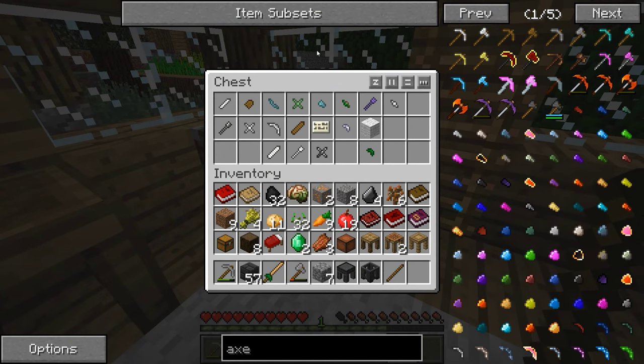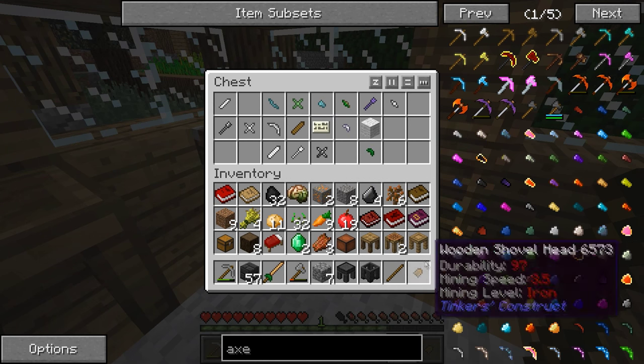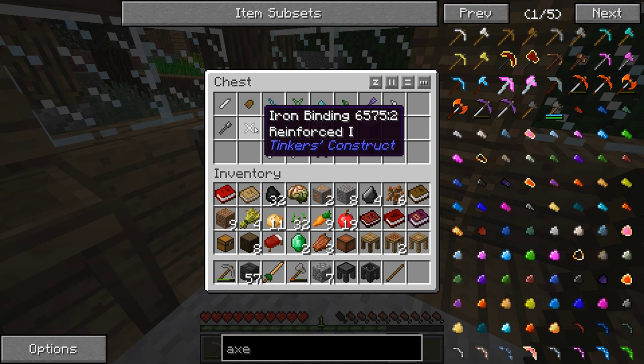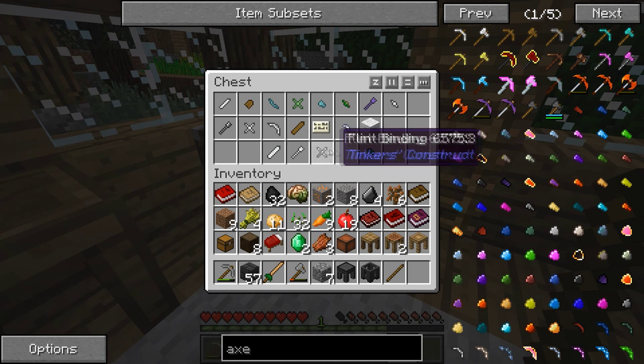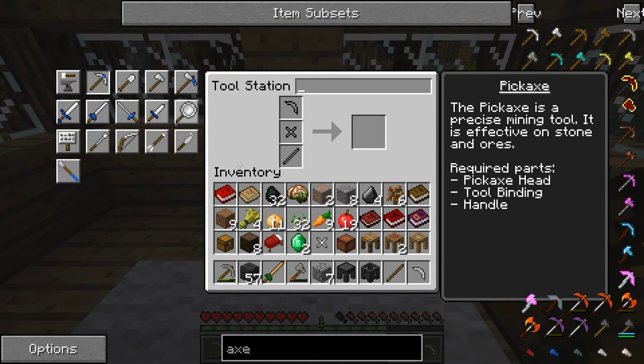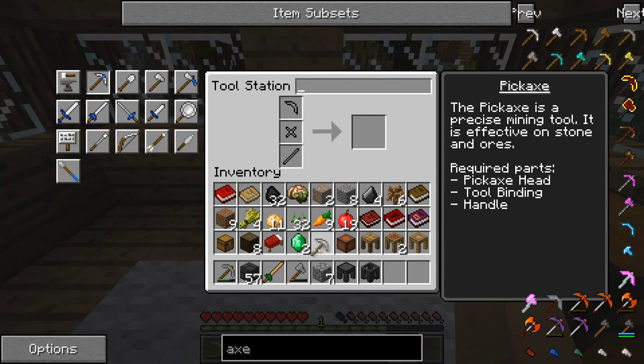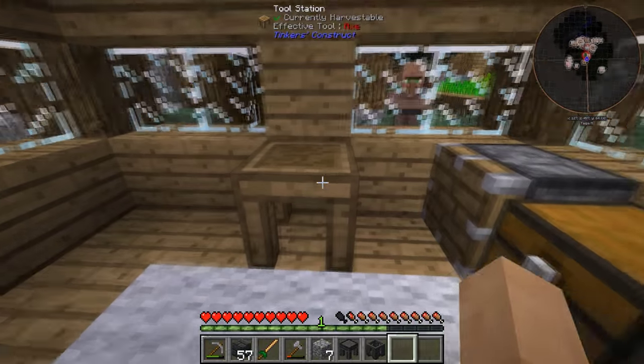We only have a wooden shovel head — that's really not great. But we have an iron pickaxe head and an iron binding, and I think we're going to do that for sure. Because that is a huge upgrade and a nice little advantage early on — that's going to give us an advanced level of mining already.